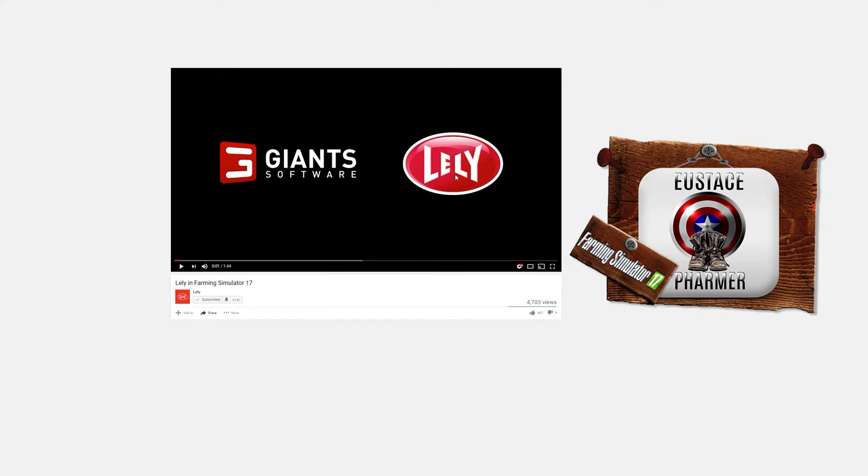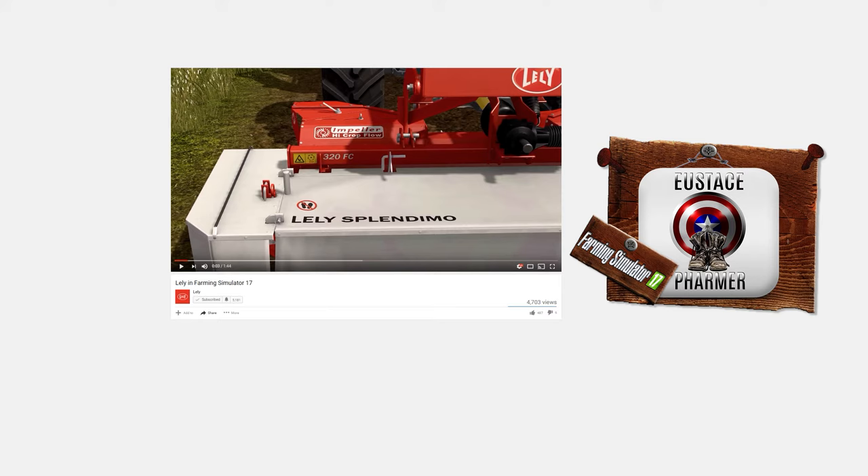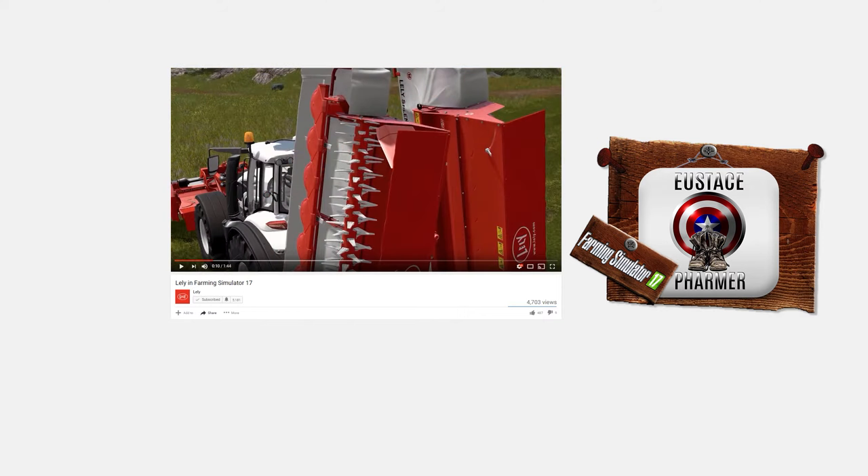Let me go ahead and show you a couple of little teaser clips. As you can see, the equipment has that fantastic realistic detail that you have come to expect from Giants, and they have pulled it off yet again — they've actually elevated it a bit. Really excited about this. They have represented Lely brilliantly. Here is the back of the butterfly mowing deck, and you can see a glimpse of the front over here. That looks like the Vulture tractor that we've all been teased with in the Giants clips.